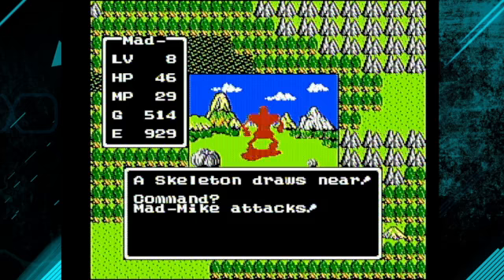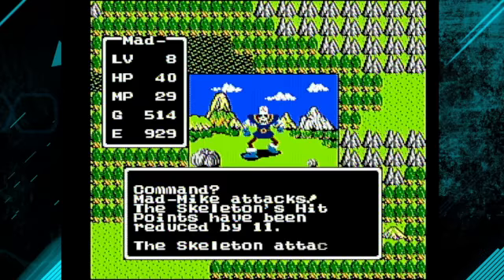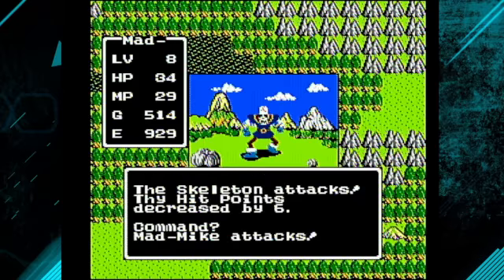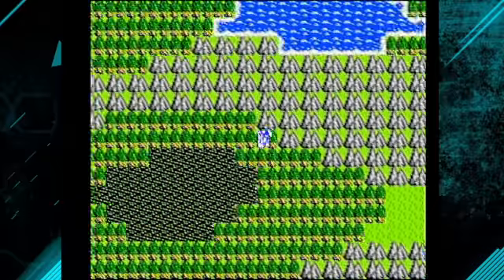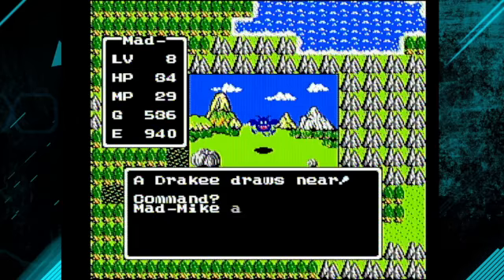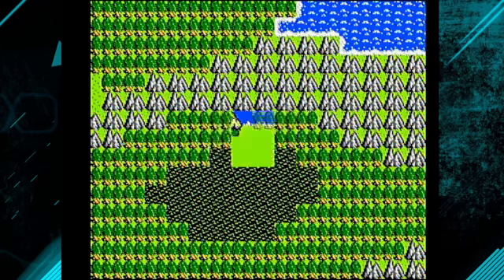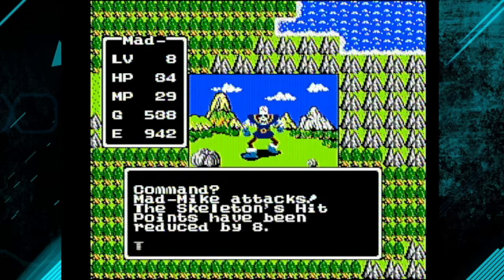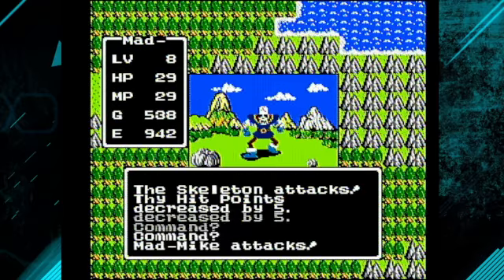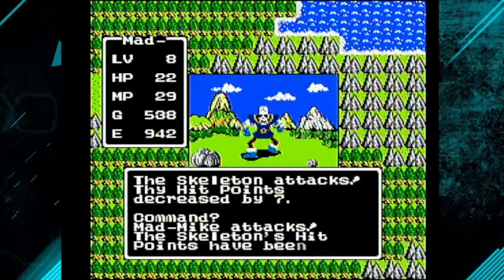Oh, skeleton — we might not survive this. It's only about half as much hit points as I am. Maybe we'll survive. Get some more gold. I have a feeling that some of these tiles in Dragon Quest actually do change the enemy types — you notice we weren't hitting any skeletons here earlier, but now all of a sudden we're hitting skeletons. Previously I was beating the tar out of scorpions at worst, and now we have skeletons.